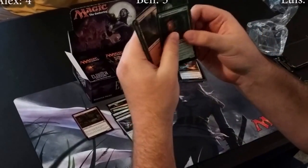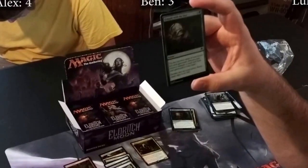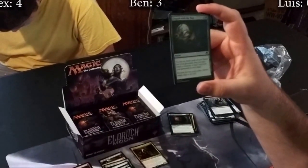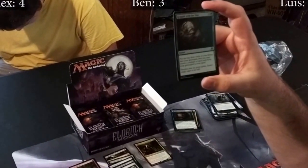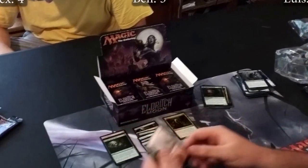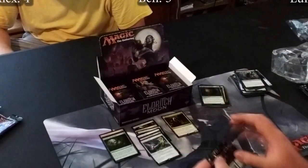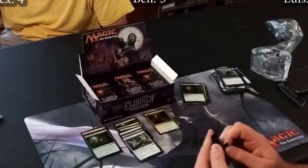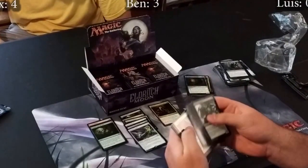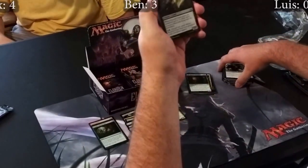We also got a foil Grapple with the Past, which has some of the most depressing artwork — I have a particular weakness for stuffed animals and it just saddens me that the small child is reaching into the well. I know it's supposed to be like a make-a-wish callback, but it just saddens me. And then Haunted Dead.